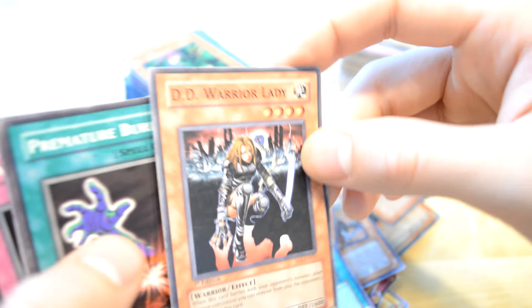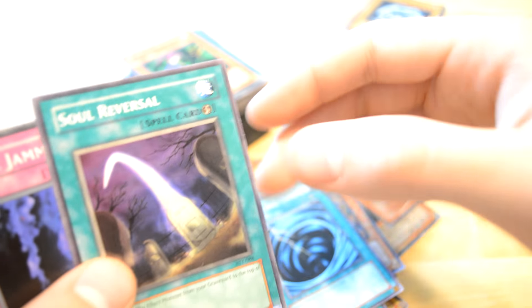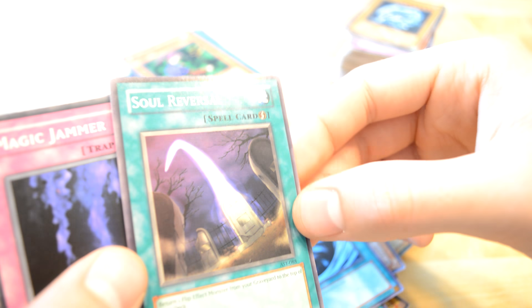T.T. Warrior Lady — solid card. Dream and Shikuriya — solid card. Mystical Space Typhoon — always in every deck. Soul Reversal — return one flight monster from your graveyard on top of your deck.